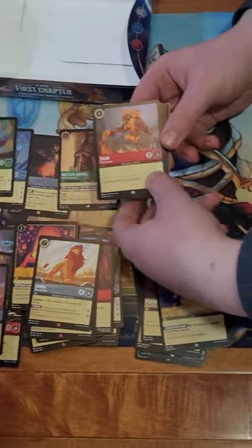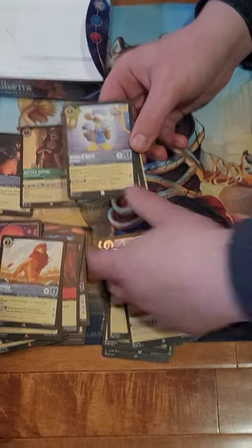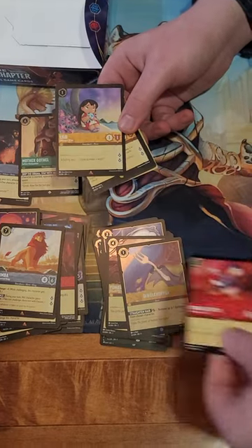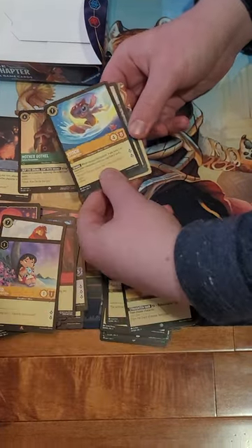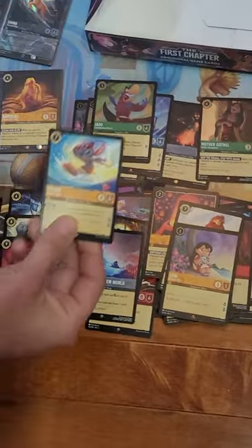You got the last pack. Prince Philip, Donald Duck, Donald Duck - we might have all the rares by now. Lilo again - good thing I didn't buy more. Surfer Stitch - you have to develop your brain - foil Surfer Stitch! That's cool.